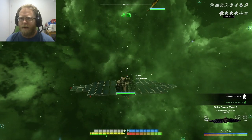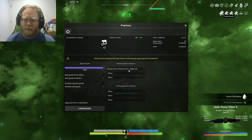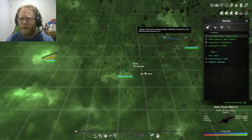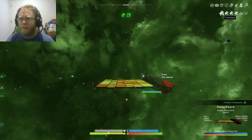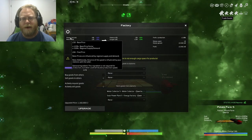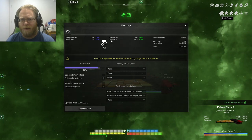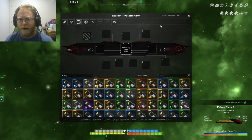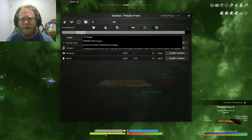My potato farm requires an input, so I've asked my solar cell factory to deliver goods to the potato farm. The potato farm has an input of energy cells and water and it'll produce potatoes — and oxygen, but that's considered garbage. I've asked this station to fetch goods from the water collector and the solar power plant, which allows it to fill up its inventory with potatoes and oxygen.